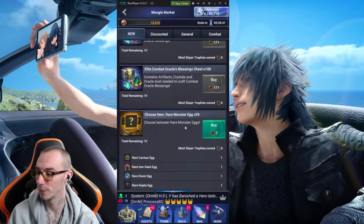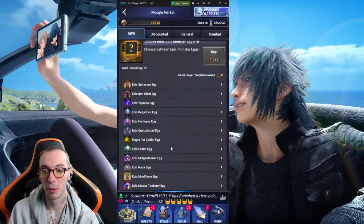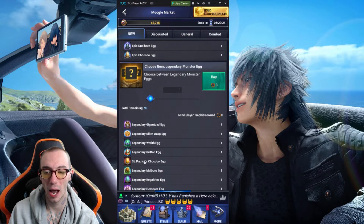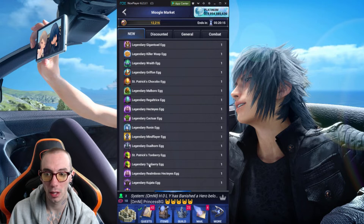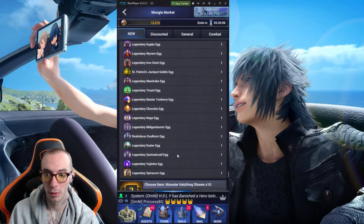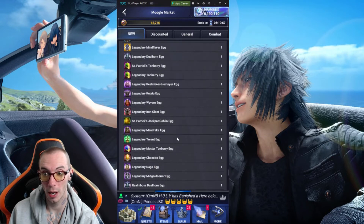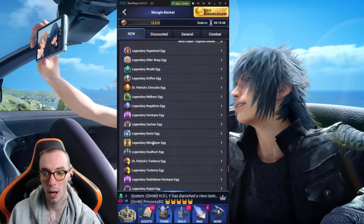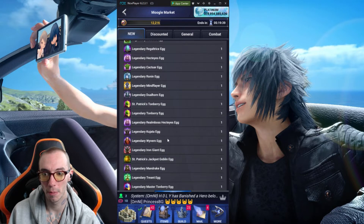This is another huge one — check what they added. They got your Rare Eggs, your Epic Eggs, but wait it gets better: Legendary Monster Eggs. Straight up, guaranteed Legendary Monster Egg — any kind you want. The Gigatoad, every single one. They even got the Realm Boss ones in here, the St. Patrick's Day one, the Legendary Tomberry Egg — all these Legendary Eggs. Legendary Master, Chocobo, every single egg. And then we got Hatching Stones to go with it, as many Hatching Stones as you want. If you're lacking in your Monster Farm with monsters, this is a viable option to up your monster count. There's a certain monster you want? Get your Legendary Egg right here — pick it and you got it.